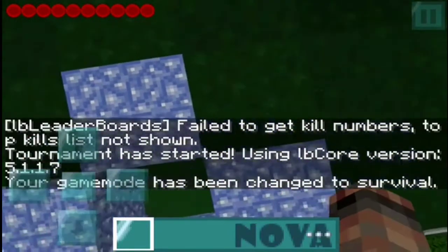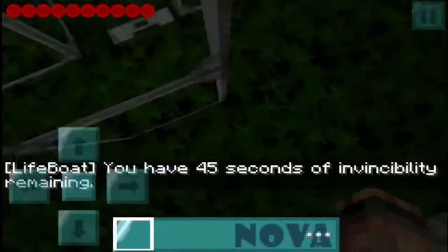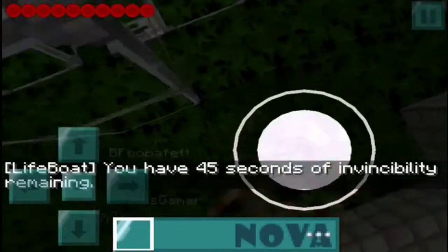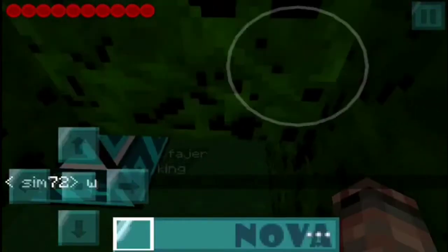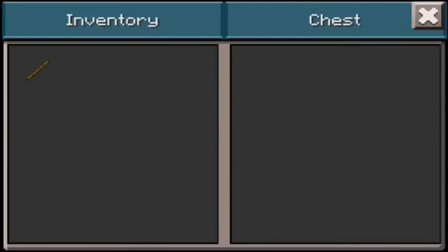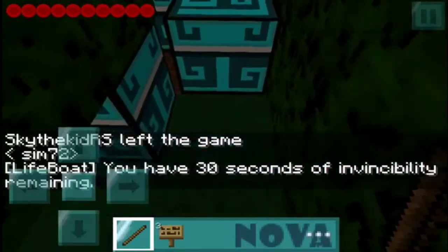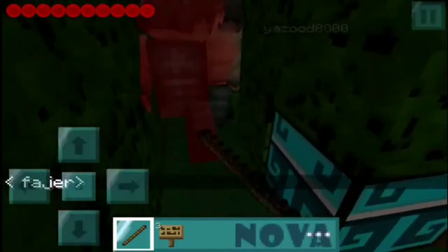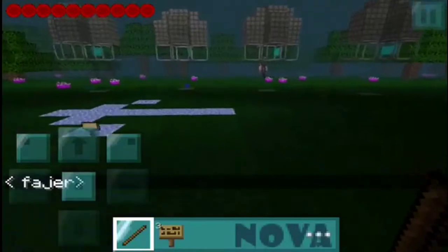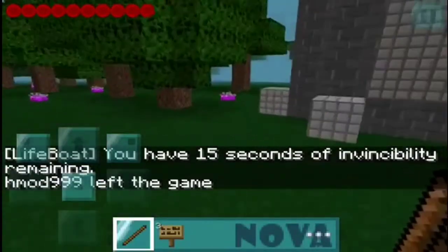The game just started and I wasn't paying attention. Let's jump down. Y'all know the rules of Hunger Games — you gotta get to the chests and try to be the first one to get the good stuff. I should have gone from the bottom but I figured I'd work from the top. That chest is empty, check this one — got a stick, whatever. My chest looks different because of the Nova texture pack. Everyone else playing sees whatever texture pack they have or just the normal Minecraft default.